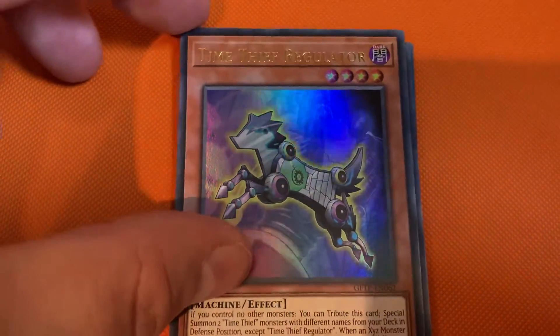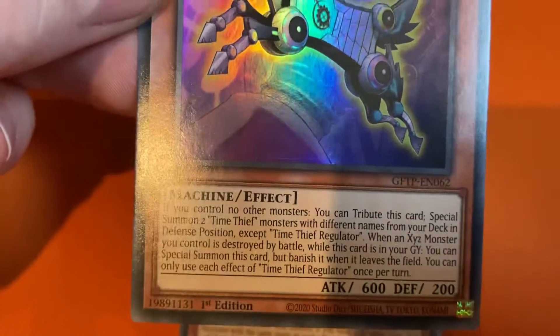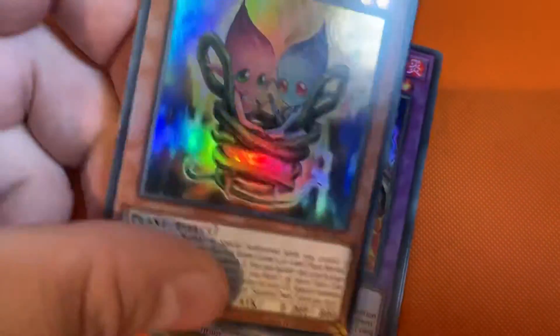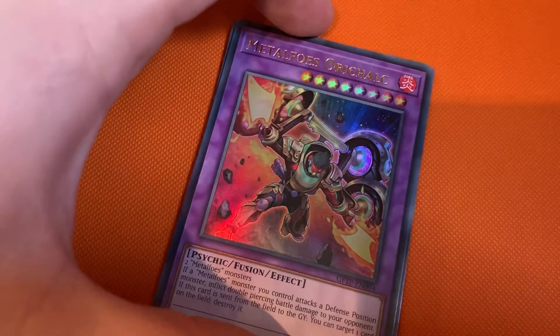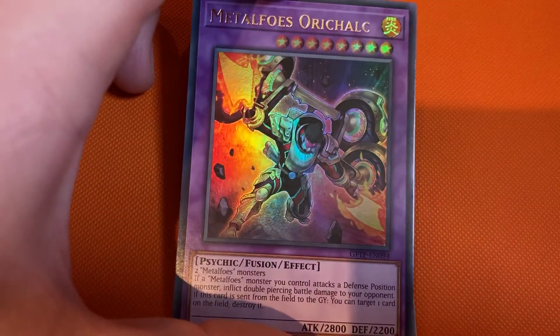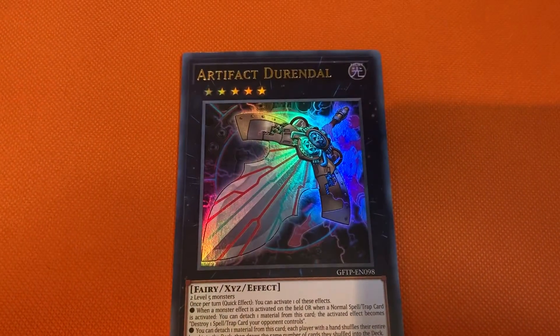Alright, so we have Time Thief Regular — a gorgeous looking card. Some Seed for Twin, again another gorgeous looking card. Now for Orica — again, another good looking card. Artify.